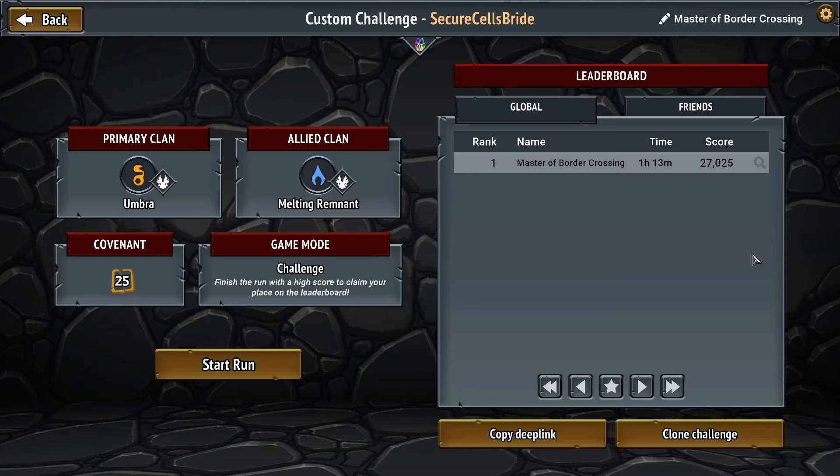Welcome back to some more Monster Train action. Doing a little different today, not doing my streak, just doing a nice challenge run. This one was posted in the Monster Train Discord server by Master Border Crossing. They play a lot of games, they post a lot of seeds, and I figured why not try one today? We got Umbra and Dregs — not a fun combination, I'll be honest, but we will see what happens.